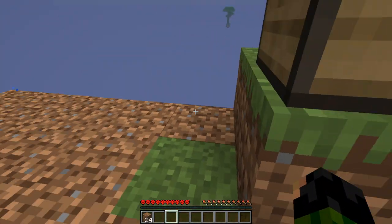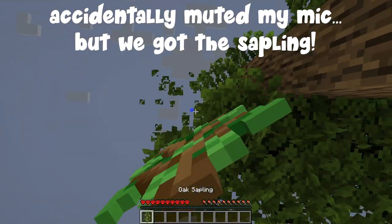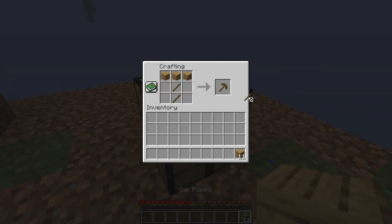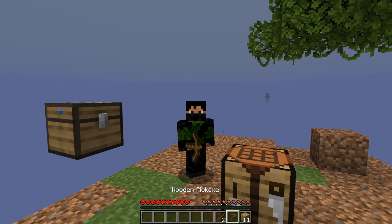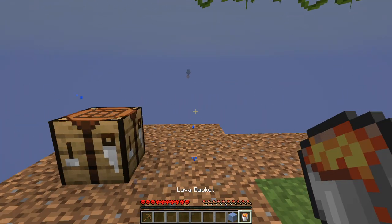Oh, that one was close — nearly lost that one. We've got some wood, so I can make myself our first crafting table, along with our first wooden pickaxe. And probably only wooden pickaxe, because we're now going to make ourselves a cobblestone generator.